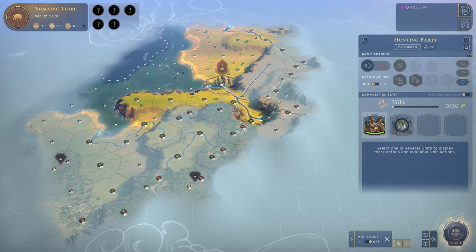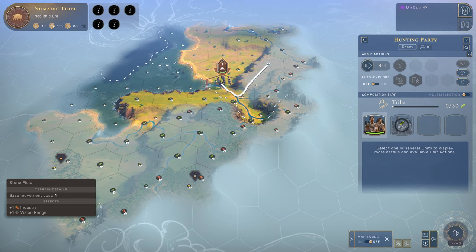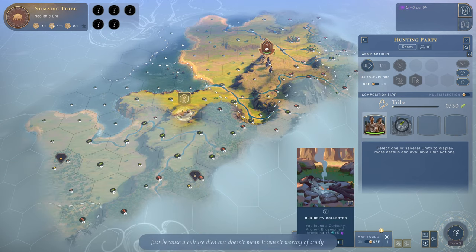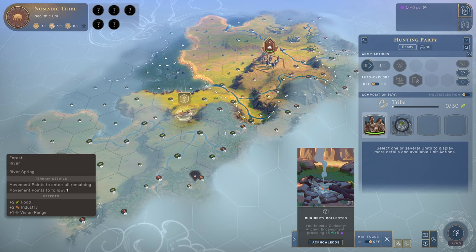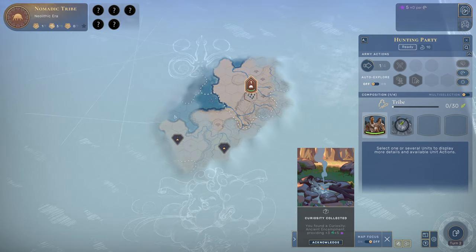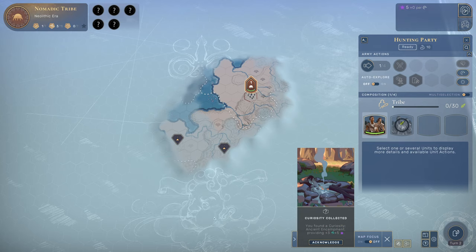We'll grow and eventually start our first settlement, but right now we are not a civilization in any greater sense. We found a curiosity — an ancient encampment — giving us plus 3 research and plus 5 influence. Influence we need to, for example, build encampments allowing us to claim territory. This works very differently from Civilization. You see these white dashed lines signifying a territory.